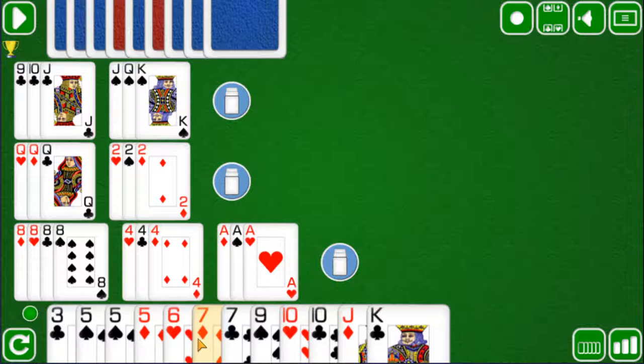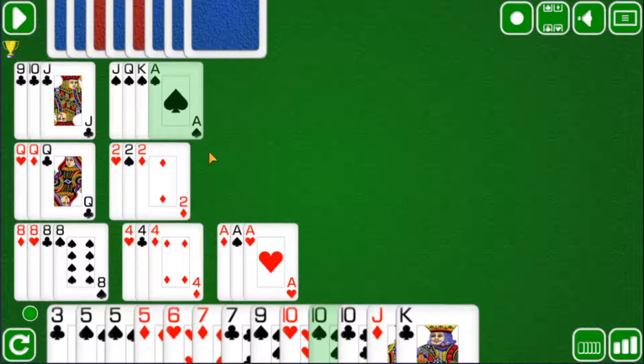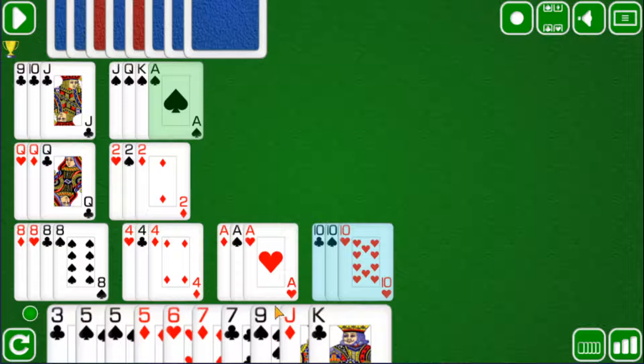Now we have a 7 of diamonds as well as a 5 of diamonds, but there is not much that can be done here. We will simply draw again. So we have 3 tens here, so we will go ahead and play them.